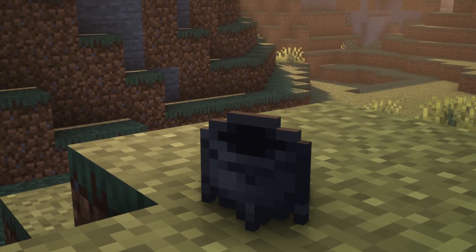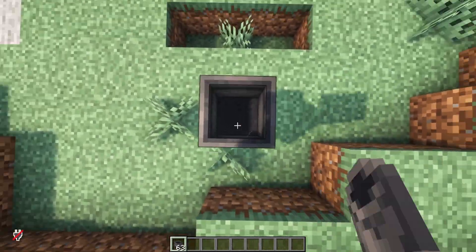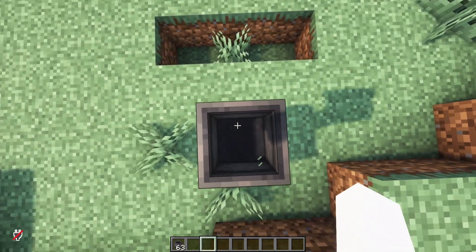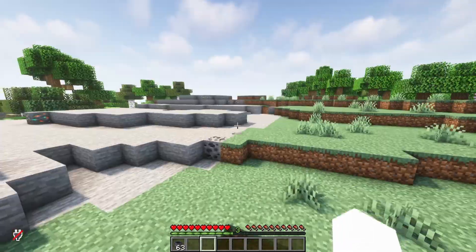Next thing on the list is a Cauldron. Sometimes when falling from a high place, I would use this Cauldron to clutch. Yes! Let's go!